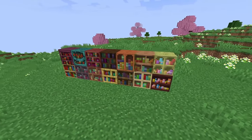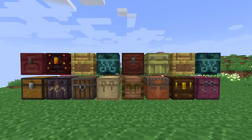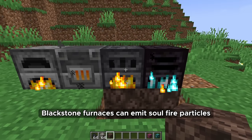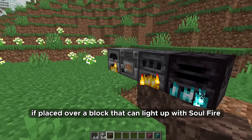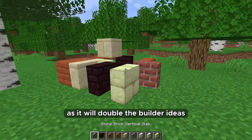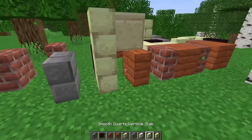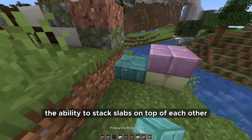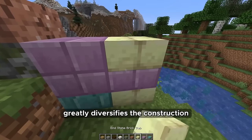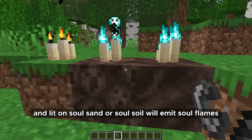Bookshelves should be available in all wood types. Chests can be made of all different wood types. Furnaces crafted from deepslate or blackstone should have new textures, and blackstone furnaces can emit soul fire particles if placed over a block that lights up with soul fire. Vertical slabs should be added to the game as they will double the builder's ideas. The ability to stack different types of slabs on top of each other should also be added, greatly diversifying construction. Candles placed and lit on soul sand or soul soil will emit soul flames.